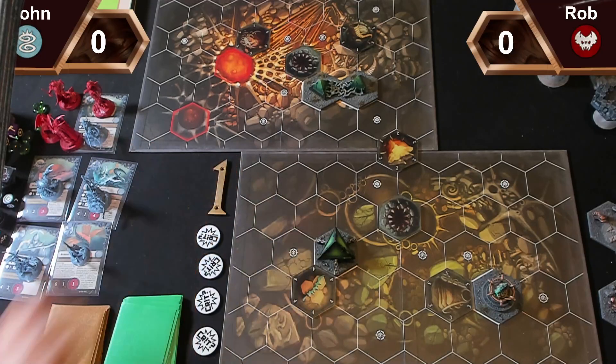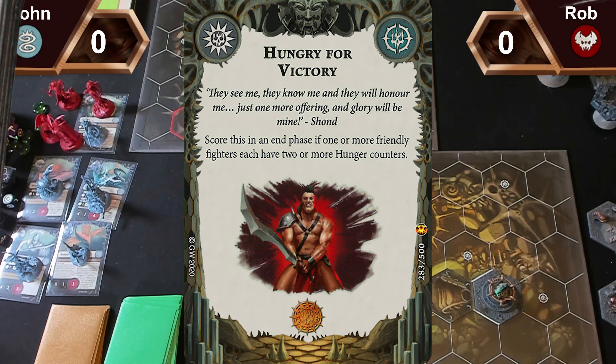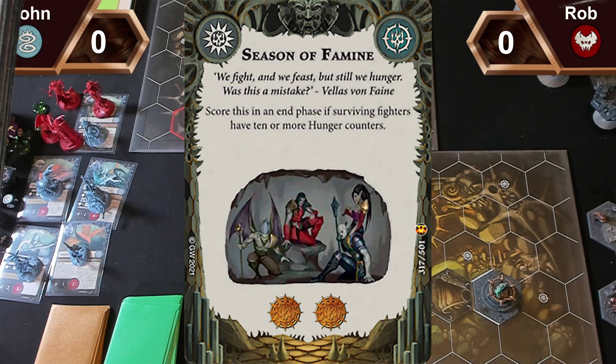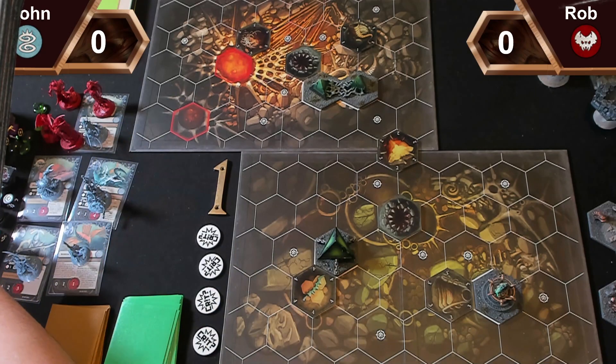Let's get on with the battle report. I'm going to bin blood curse, victory, and season of famine — yikes, six glory. I'm going to keep my power hand because it hurt getting rid of those objectives. I think that's probably lost me the game. I've just drawn three power cards; I'll put them back and reshuffle.